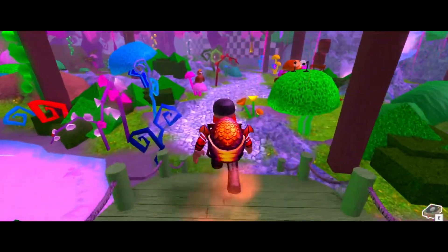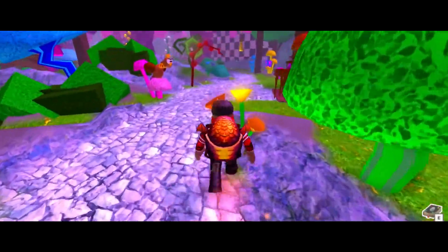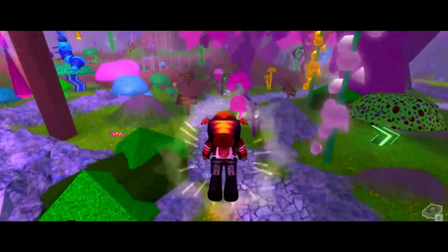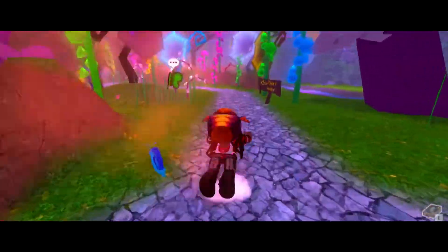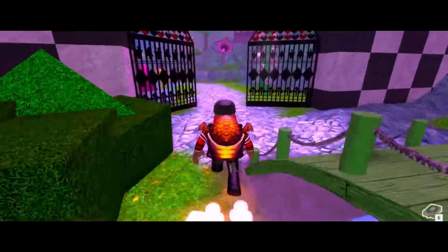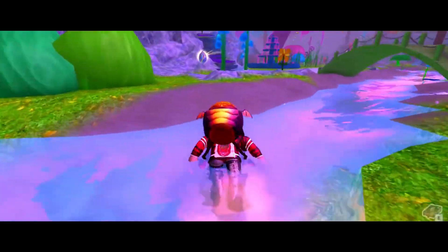We're looking for the teapot egg guys. Just follow with me and we'll get the teapot egg. As you can see, you can see someone with the glider or the umbrella — that's pretty cool, you can buy that. Just keep following me and I'll take you to the teapot egg. You want to make a right through these gates and right there is the teapot egg.